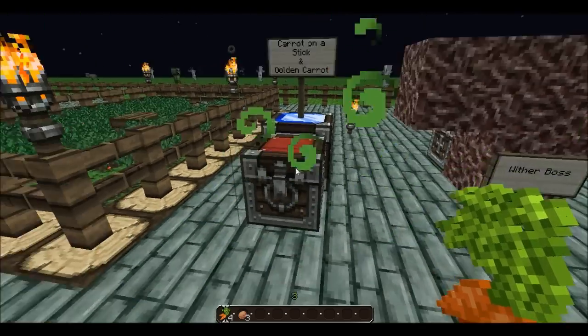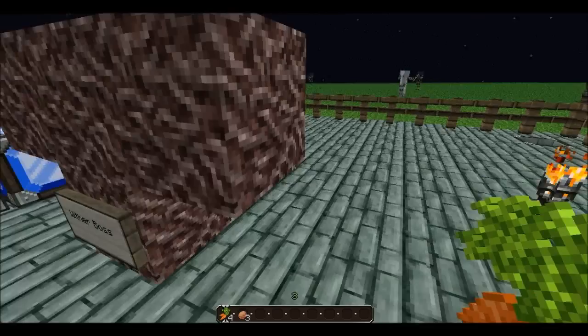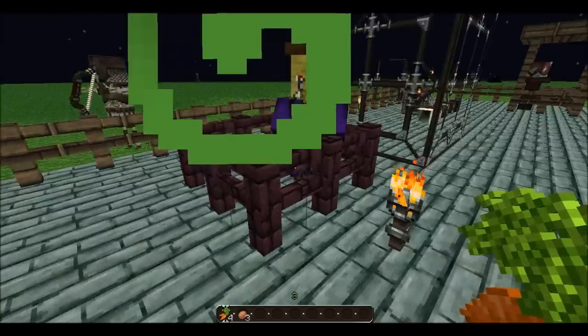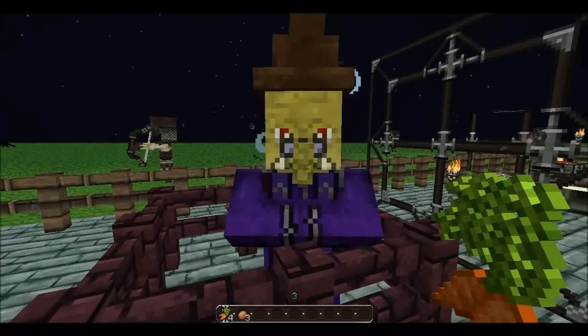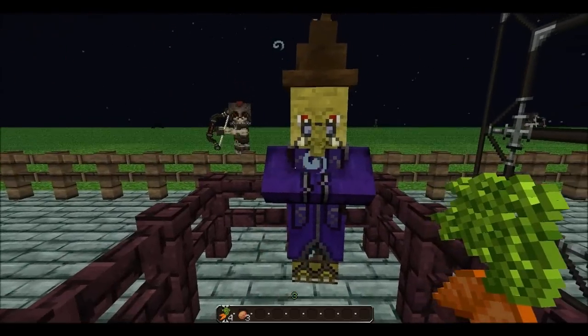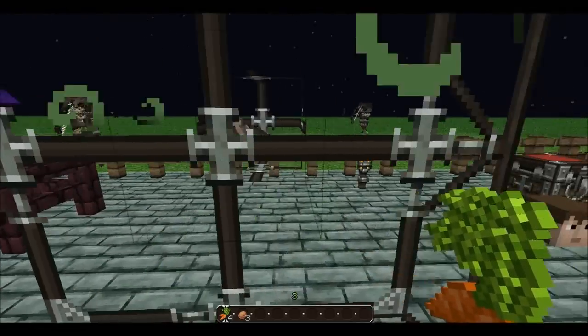They've also got new textures. The wither boss — I'll leave him till last just in case he makes a huge mess. When you defeat him you do get the nether star, which has a new texture. The witch, as you can see, has a very horrible nose with warts — that's her new texture.